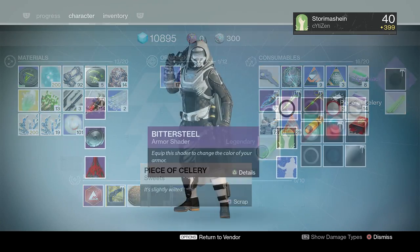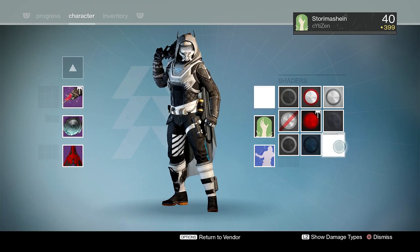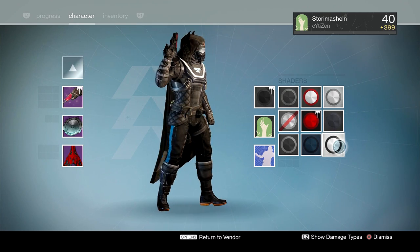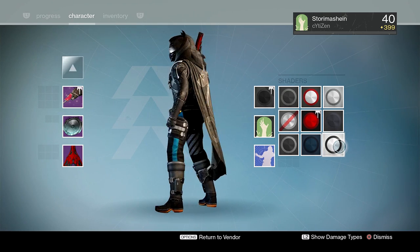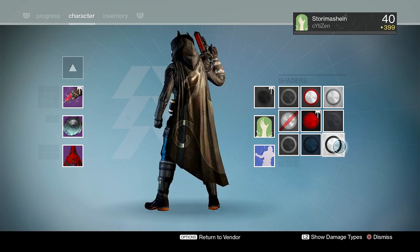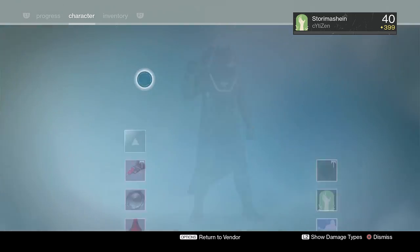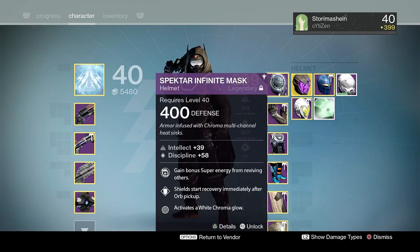It's going to be Super Black and a stick of celery! Nice. Well I have no idea what the stick of celery is, but here's Super Black and it is super black — it is really a true, the first ever true all-black shader that we've ever seen in Destiny, isn't it? Well, kind of.